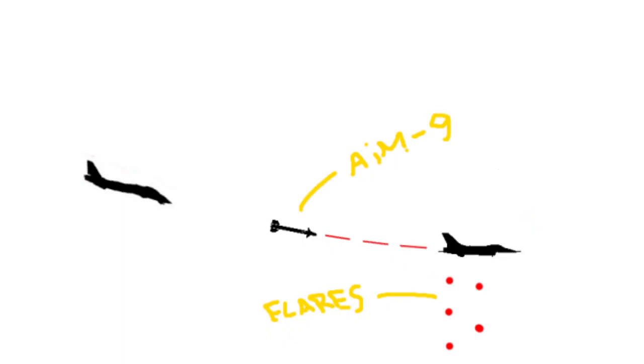So if you don't move, and just fly straight while flaring, it won't work. The AIM-9 is just going to track you because your jet is covering the flares, and the heat-seeking is still tracking onto you. Even worse if you have afterburners on.